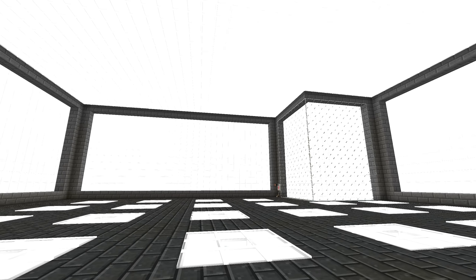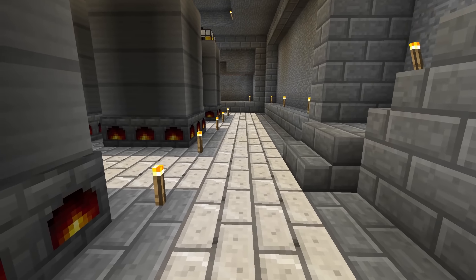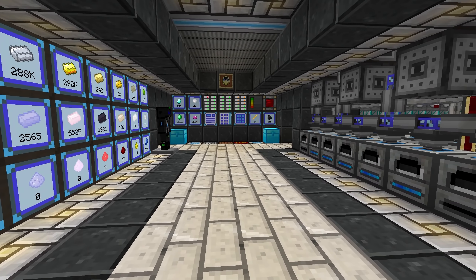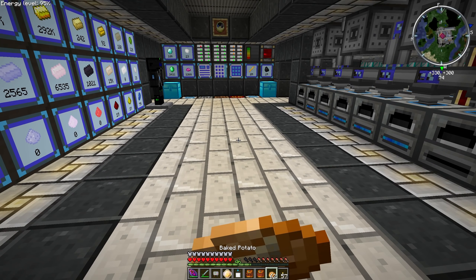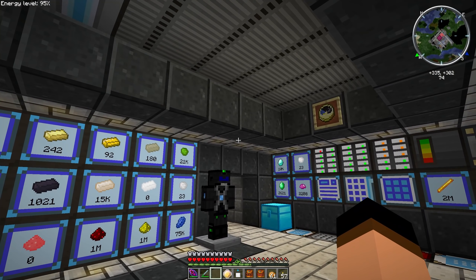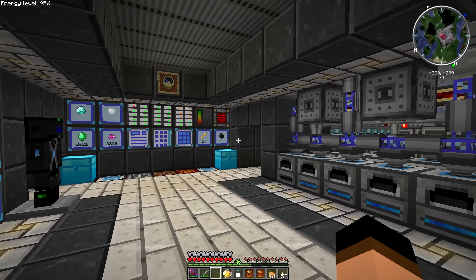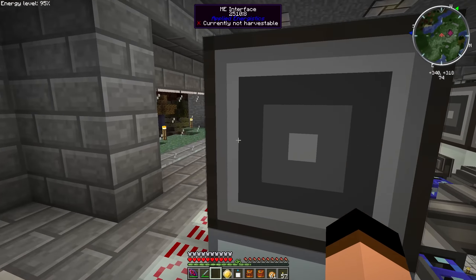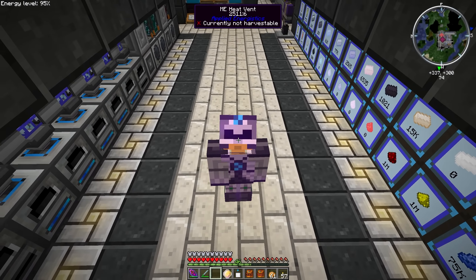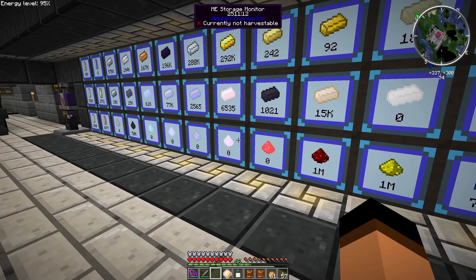We went into the Twilight Forest for the very first time last episode and had a little mishap - we took on the Lich. I was definitely being a dummy, I just didn't eat. But it brought me to the fact that we have to be more careful because in this mod pack there's no gravestones - if you die all your stuff just falls to the ground and there's a good chance it could despawn. So I'd like to set up something - charms of keeping. Those are a special item from the Twilight Forest mod that allow you to keep your inventory if you die, as long as you're holding one.